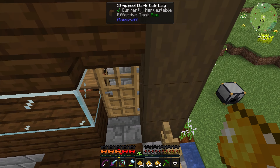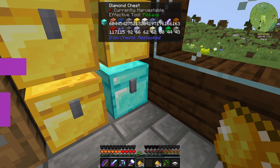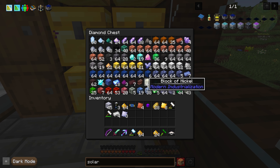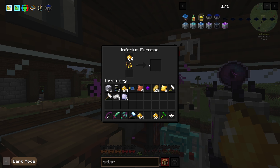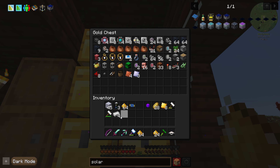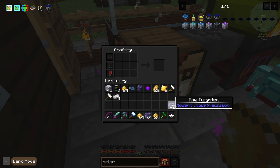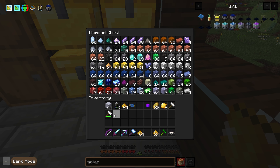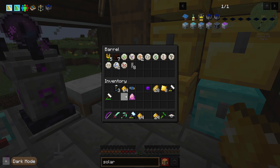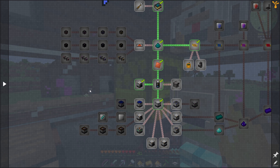We gotta smelt this stuff, which is lucky for us - we have the capability to do so. Where the heck did it go? Smelt most of that, please. Put the plates in here for now. It's crazy that we're having this much stuff here. Actually, can I condense this down? Can. Okay cool. We're gonna get this ME storage going, man - it's getting a bit ridiculous.